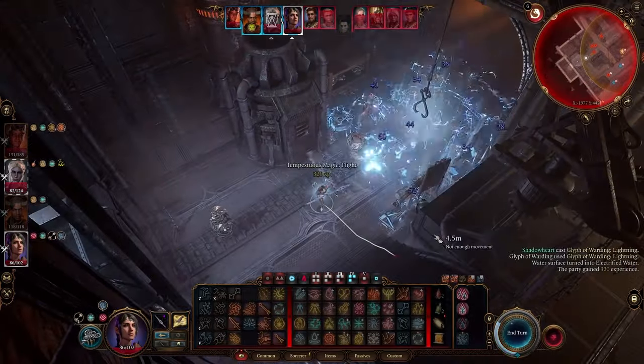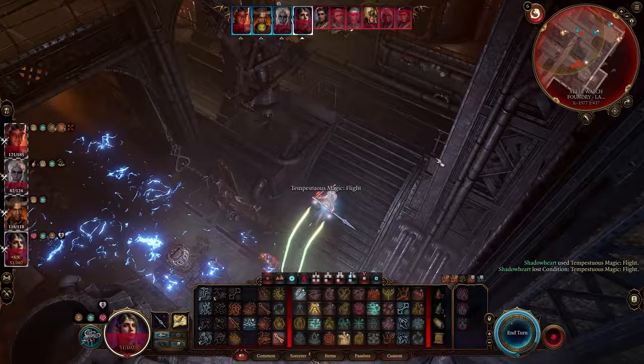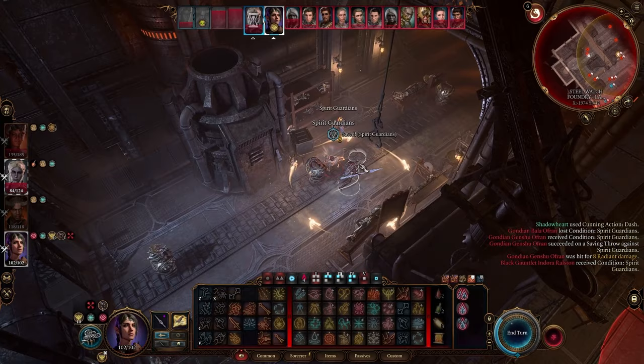Today we're taking the game by storm using the arrow build. This was designed with the sole intent of capitalizing on spirit guardians, also known as the best spell in the game. We'll be flying around, weaving our way between enemies while boasting a high armor class, party utility, and metamagic.